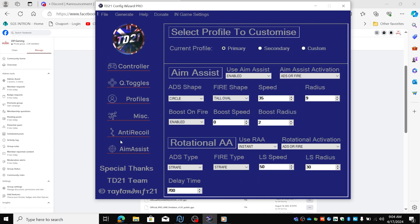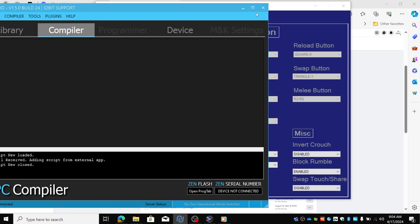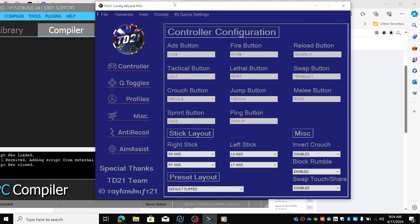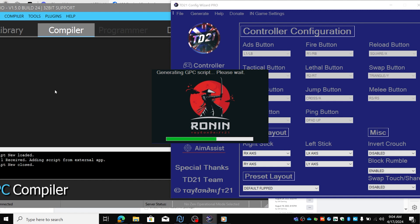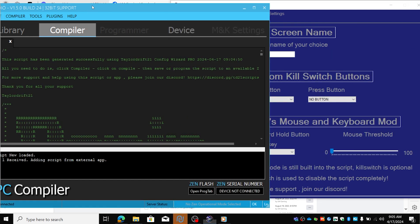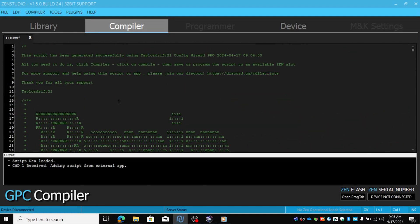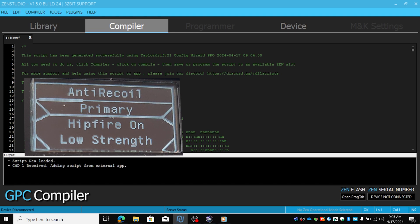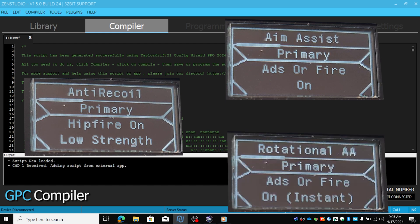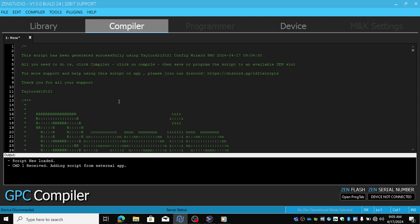Now we've got all our settings into the configurator. We're going to hit generate — but first, open up Zen Studio, then hit generate. It will compile everything in the compiler on Zen Studio, so make sure you have that open. Hit OK and it's all in the compiler now, how we programmed it. Remember on your Zen when you program the whole script: enable the anti-recoil and set it to low strength, enable your aim assist and your rotational aim assist. And this is very important — do not enable enemy ping on the script. This works well on Call of Duty but on Fortnite it won't work; it will mess up your script and your gameplay. So don't enable enemy ping.